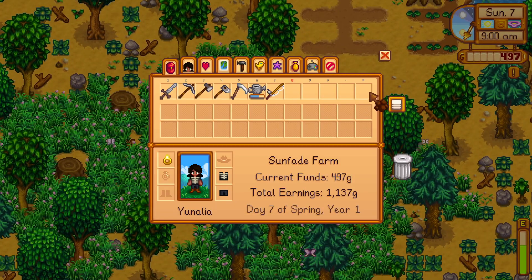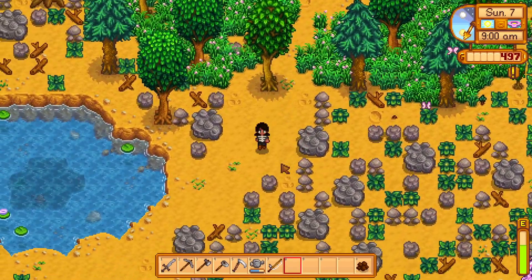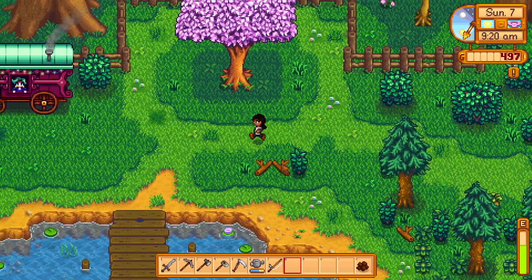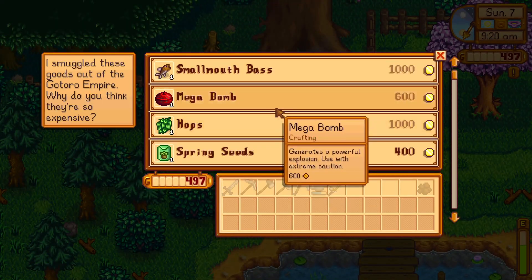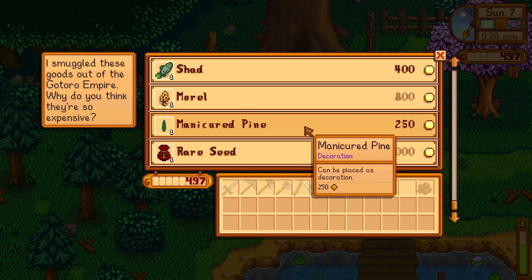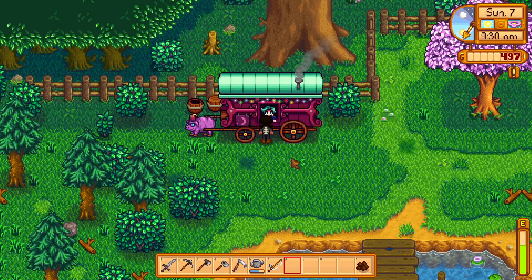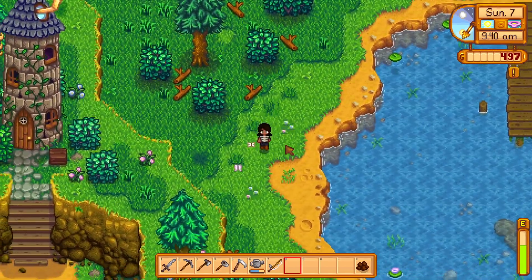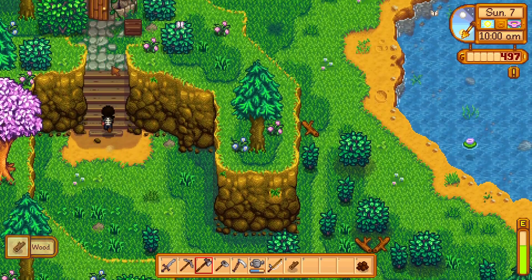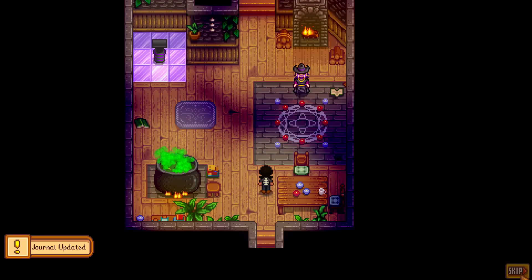So we can get that stuff unlocked and going. Let's go grab... I'd just like to call him Raz — Mr. Raspberry. Alright. Fraud, eel, shad, morel, mendicored, pine, rare seed — yeah, you don't have anything right now. I can get everything else, at least the fish. And I won't get the morel mushrooms until I allow the cave to be growing that sort of thing. Hello Raz!